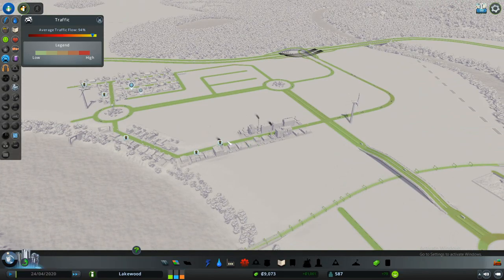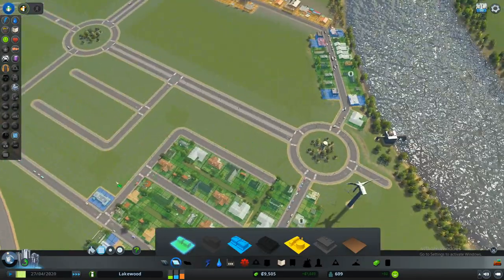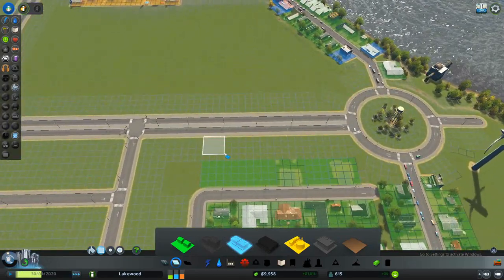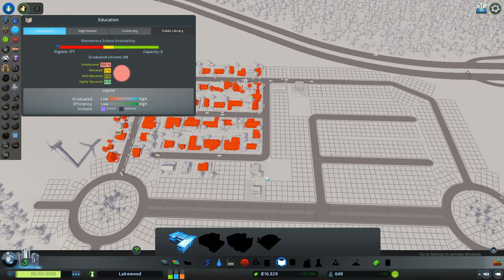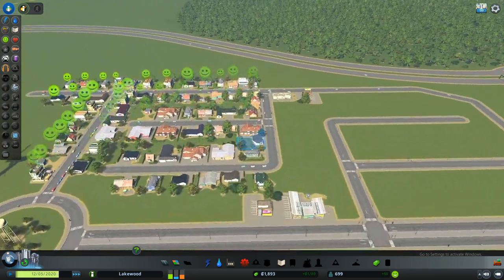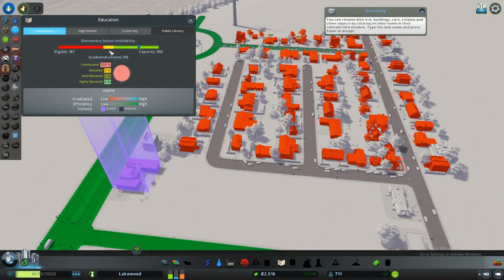I have 9,000 money and I need to build a school. School is very important in this game. Let's place a couple of residential areas because if you have well-educated people, you can have offices and they can work there instead of industrial jobs — and offices don't pollute. I want to build it on the main road, and after I receive pedestrian roads I'll connect with those. I need more citizens — 187 are now going to school, but everybody is showing red because nobody has been educated yet.